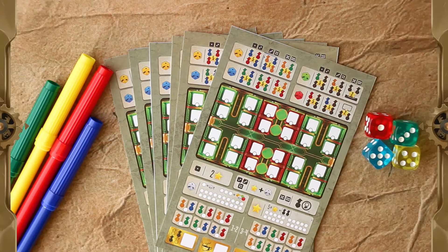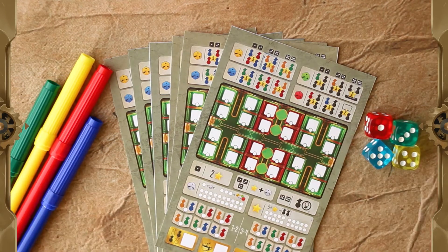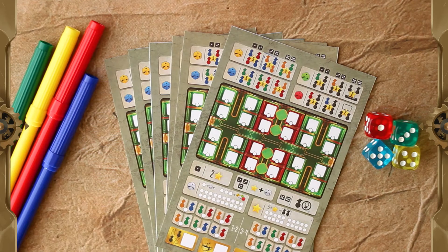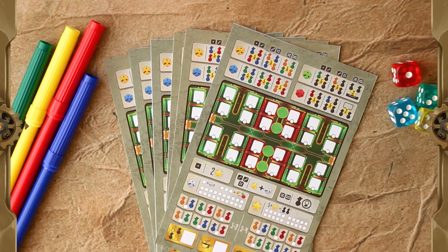Please bear in mind that this is only a prototype, so all components that you can see here are still subject to change. The game will come with four felt-tipped pens, four dice and tons of carriage boards for each player.